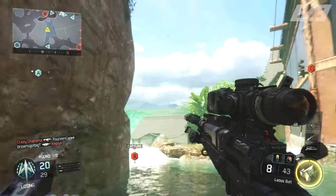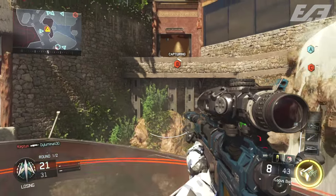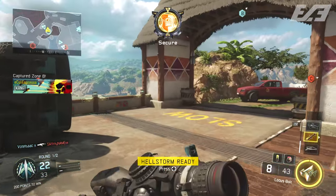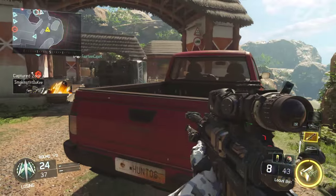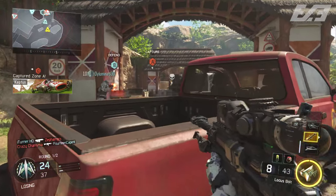How you actually attain dark matter is to complete every single weapon challenge for every single weapon in multiplayer. Simply put, you have to get diamond camo on every single weapon in the game. That means shotguns, LMGs, secondaries, assault rifles — everything in the game that has a weapon camo within multiplayer needs diamond on it.